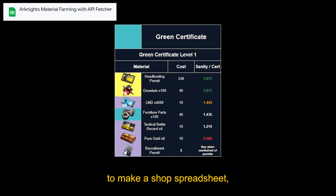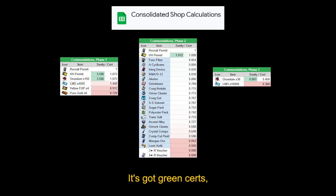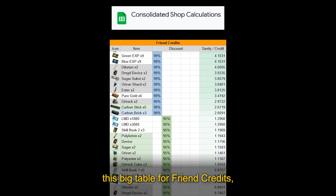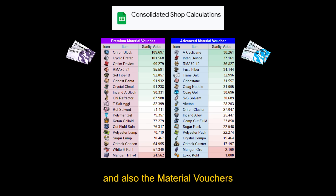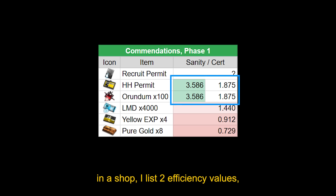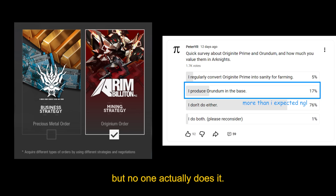Lastly for today, I've gotten some requests to make a shop spreadsheet like what most farming sheets have. Sure, why not? Here it is. It's got green certs, yellow certs, parametric models, intelligence certs, this big table for friend credits, and also the material vouchers they randomly hand out sometimes. Whenever there's a random or gacha tickets in a shop, I list two efficiency values, which are the upper and lower limits for the value of gacha pulls. We can't calculate an exact sanity value for a pull since there's no way to farm them using sanity — or rather, there is, but no one actually does it.